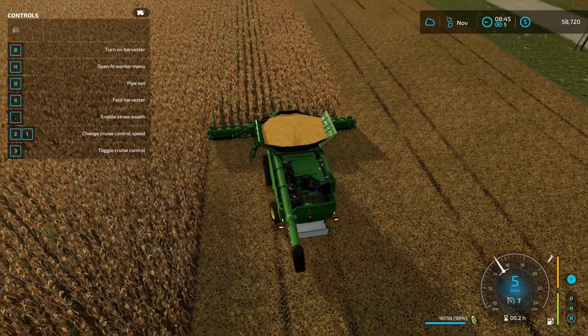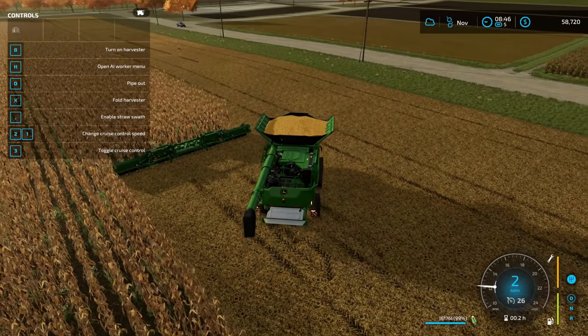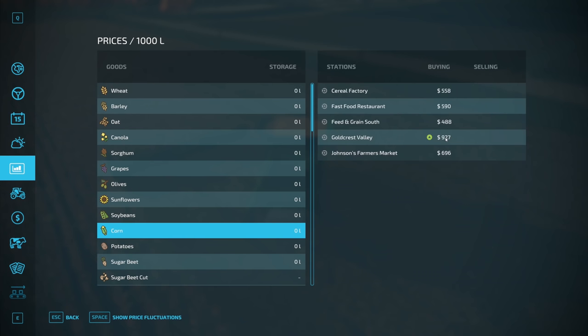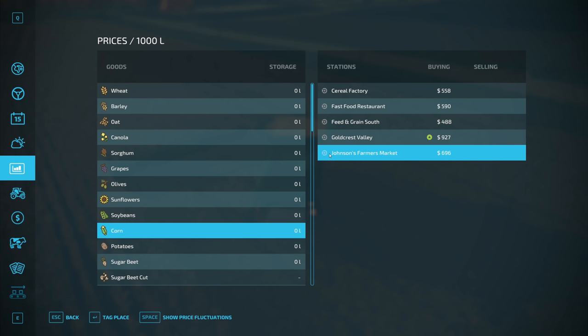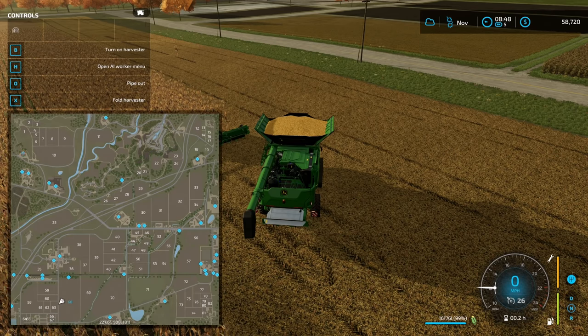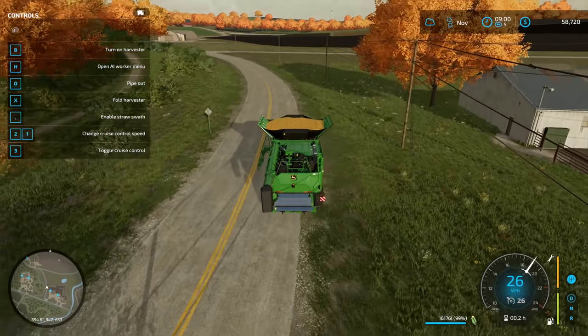It's selling time. We'll lower the header, detach, and go sell. We have 16,176 liters of corn ready to go. Because money is so tight, let's find the best selling location. Goldcrest Valley is the best price but we'd have to rent a train. Johnson's Farmer's Market looks like our next best bet — it's far away but worth the journey. You know, it doesn't take too long when you don't follow the roads.